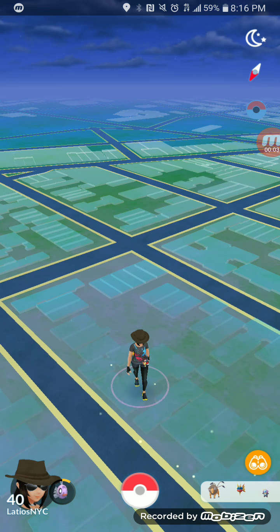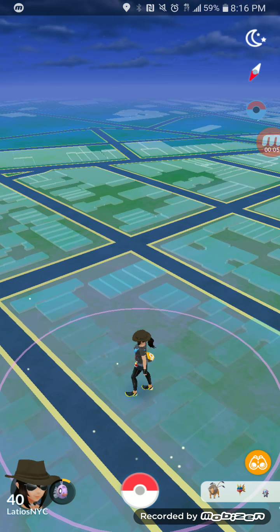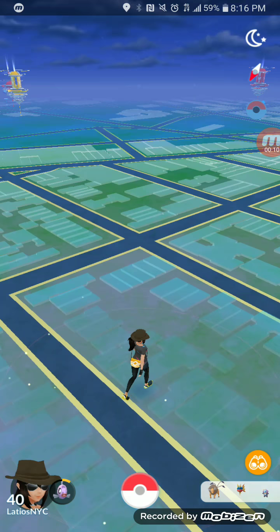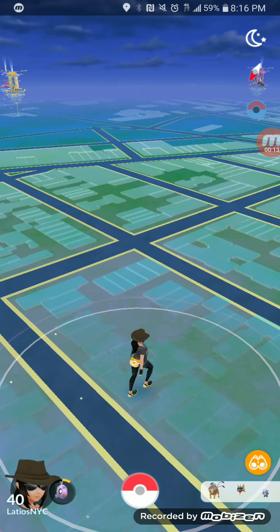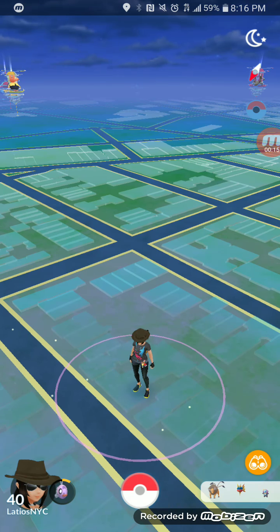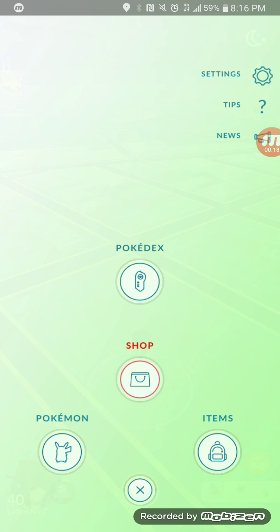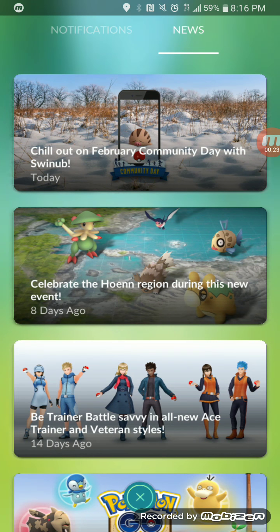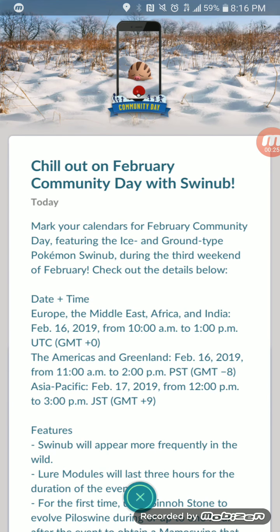Hey guys, welcome back to another Pokemon GO video. Today we're here to talk about the new Community Day event that was announced about four hours ago. Our next Community Day Pokemon is going to be Swinub — the ice and ground type Pokemon — featuring during the third weekend of February.